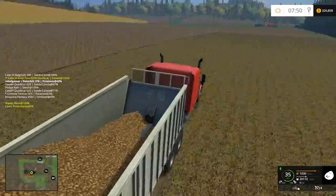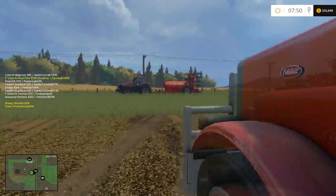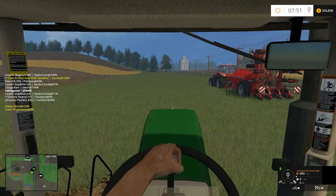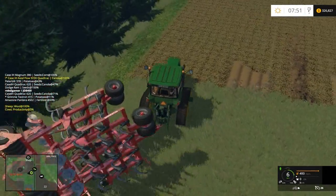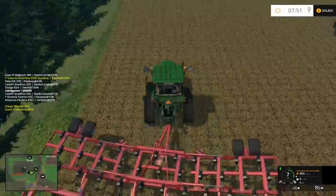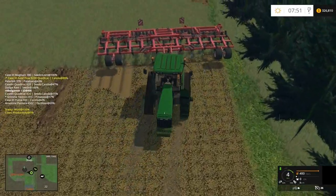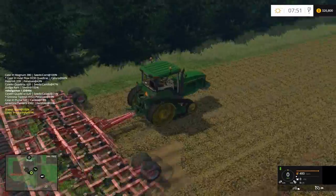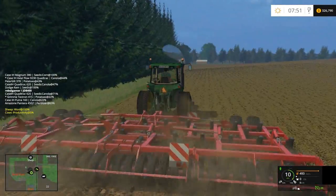Let's do a little cultivating by ourselves — we don't need no worker. Start this baby up. We want it offset just a little because there's a little strip of potatoes that didn't get harvested. We want to go forward and we'll put it on cruise control 3 at the perfect speed.